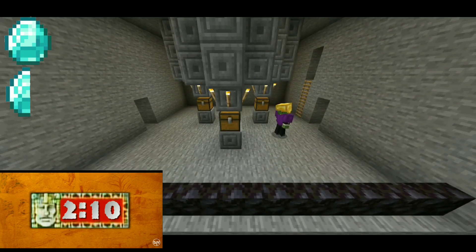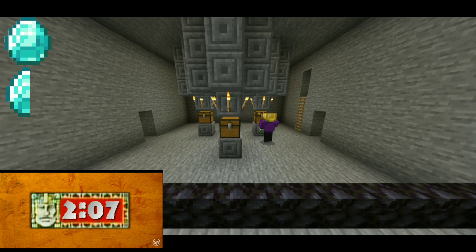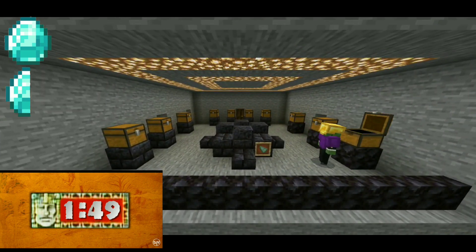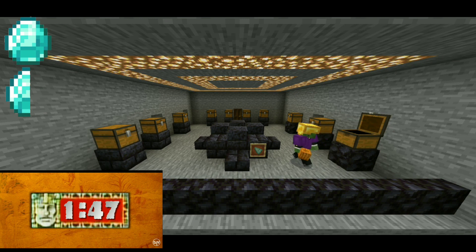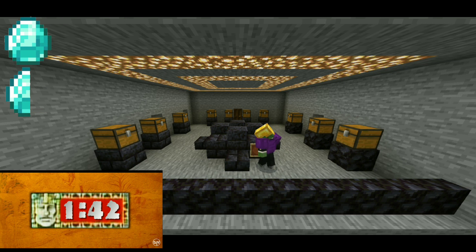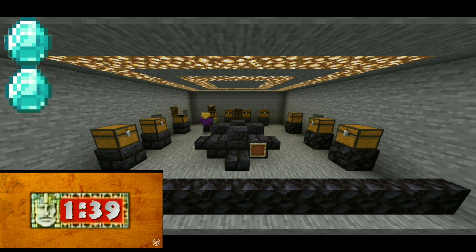He's got to break the chests, find the redstone torch, and place it on the correct pedestal. The first attempt doesn't work — he tries a different one with two minutes remaining. That one works — he's going into the shrine of the snow golem! He's found the extra half diamond, so he now has two full diamonds. He's running through with no temple guards encountered — minute thirty-four on the clock.